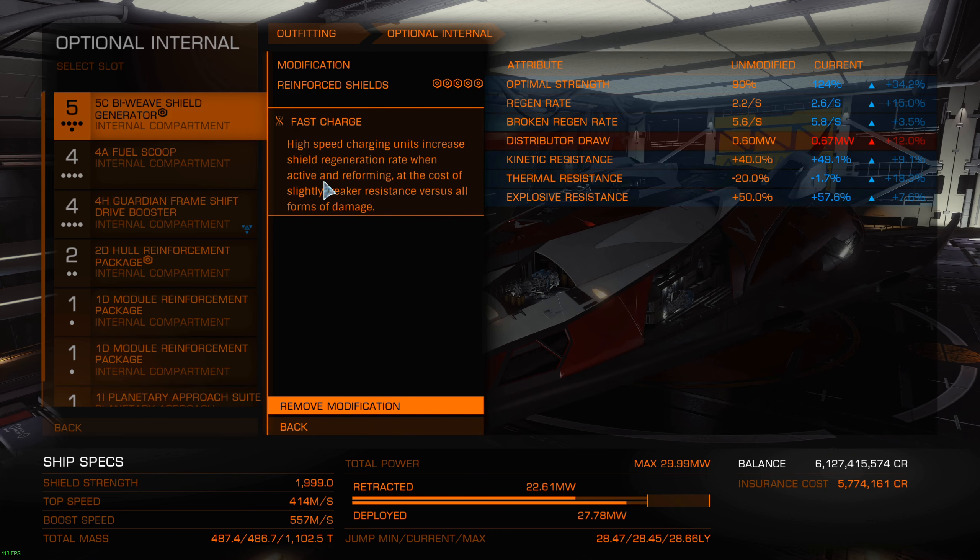If I'm going somewhere in open that I know there might be PvP, having a bit more shield power could be better if they use plasma accelerators. But yet again if I go somewhere with PvP I'll go with prismatic. So well, thanks for watching. I hope I didn't confuse you in the end with those two choices, but it's more about personal preference with the experimental and whether you want to go the fast charge or reinforced route for the shield. See you next time.